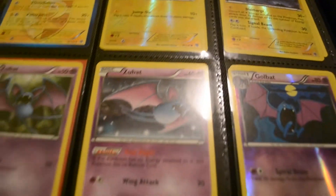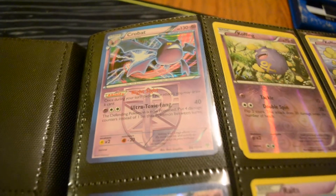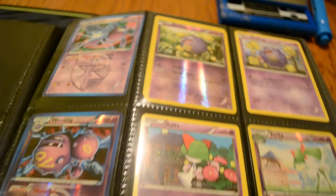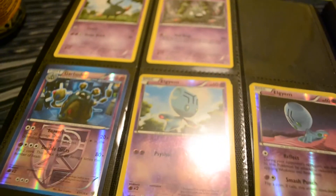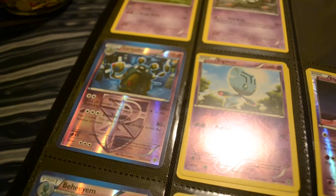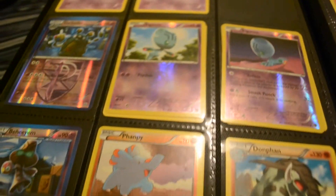I have five Crobats — one or two will be for trade, definitely one, maybe two, depends on how good the trade is. I have a lot of Wheezings. I think I have two Glalie, not sure. I have the non-holo Garbodor in reverse and regular, Beheeyem only in reverse.